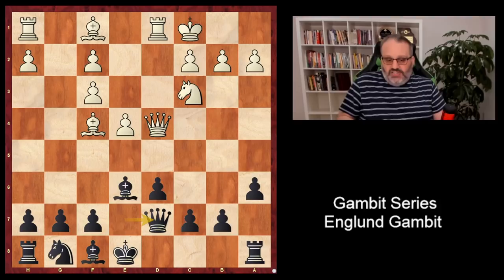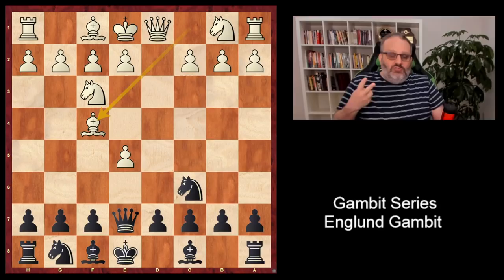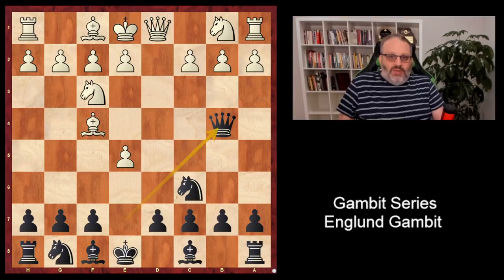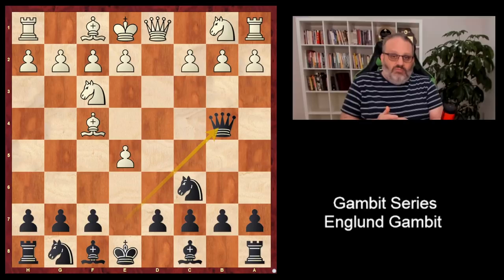White has to play with a lot of energy to make something of his space advantage and development advantage. More likely than facing that — especially if you play people who aren't watching my video — is they're not going to play Nc3. They're going to play Bf4. And there's two kinds of people who play Bf4: people who are booked up and know Bf4, and people who are not booked up and they missed Queen takes F4 check. When you play people who don't know the theory, which is going to be like half of your opponents, and you play Queen takes F4 check, it's unlikely they will figure out on their own how to play. Now here, you're threatening the king, you're threatening the pawn on B2, and you're threatening the bishop on F4. In fact, there's only one good move here — it's Bishop to D2.